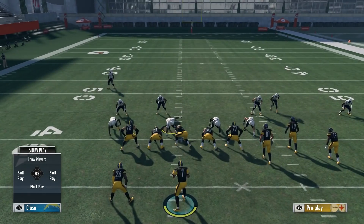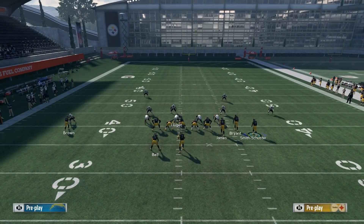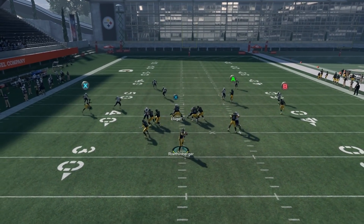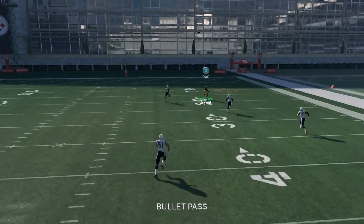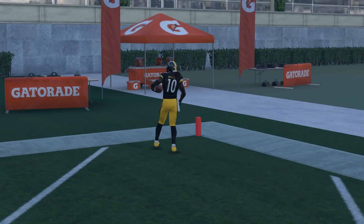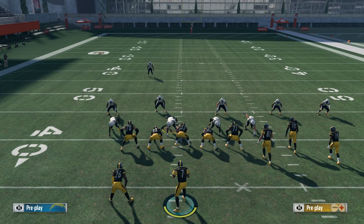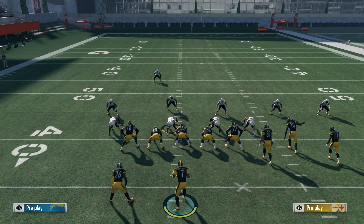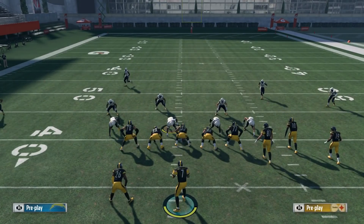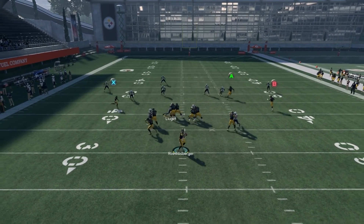Even against a cover three cloud — which most people would say stops the one-play touchdown — it actually doesn't. Because of how the alignment works, your receiver still gets behind that safety. Any type of cover three zone and you're going to be able to bomb it for a one-play touchdown. This is huge because all the best blitzes in the game are cover three blitzes: the 3-4 Odd Crossfire, the Dollar Crossfire, the 3-3-5 Odd Crossfire. By max protecting you block the blitz, and since they're in cover three you can still hit the one-play touchdown. That's why this play is so dangerous.